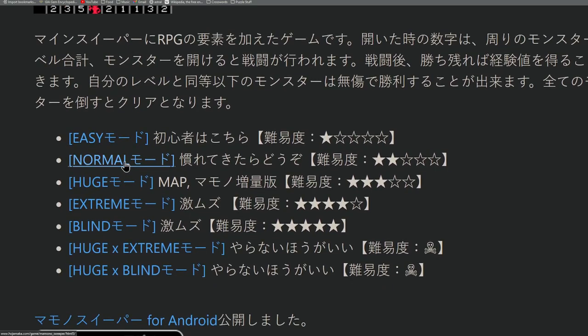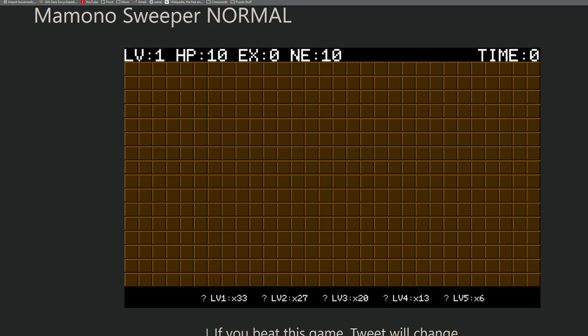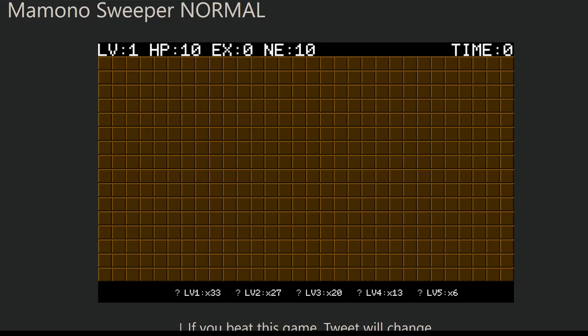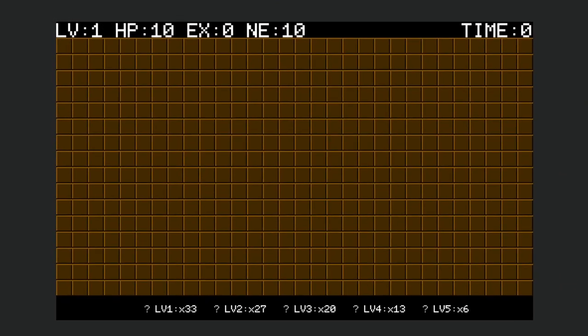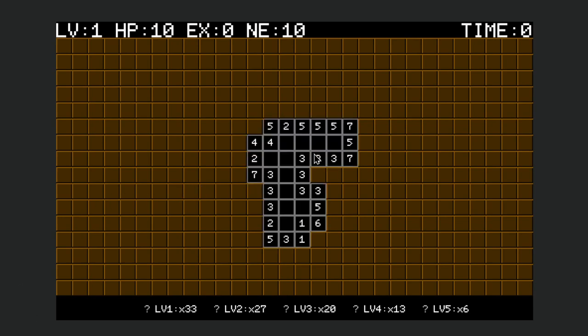Let's do a normal game here. So this is Momono Sweeper. First, let's get some exposed area, just like a regular Minesweeper grid. Basically, the way that it works is each mine has a value between one and five — there are five different levels of mine, as you can see at the bottom. This tells you there's 33 level 1 mines, 27 level 2 mines, etc.